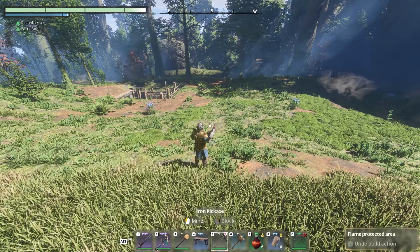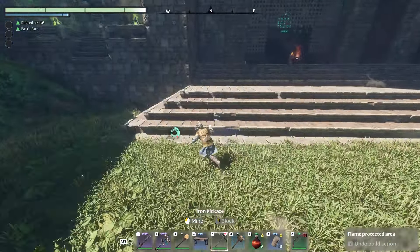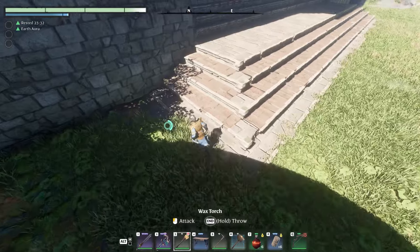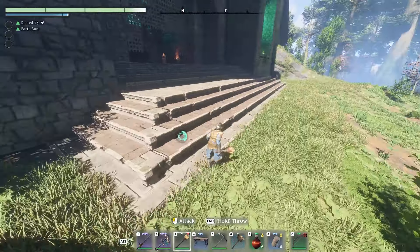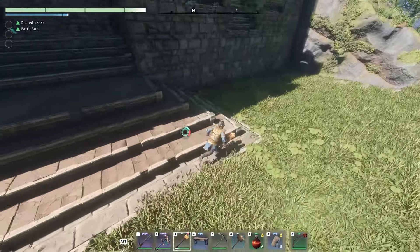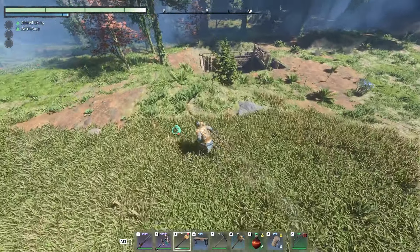Hey guys, KidsFreils here, we're back with some more Enshrouded. I've been busy — I've built some more of the towers on the inside, and I gave myself stairs coming down diagonally so it's not so flat on the front of the base. I dug it back a bit, built the stairs, and then replaced the dirt with grass.